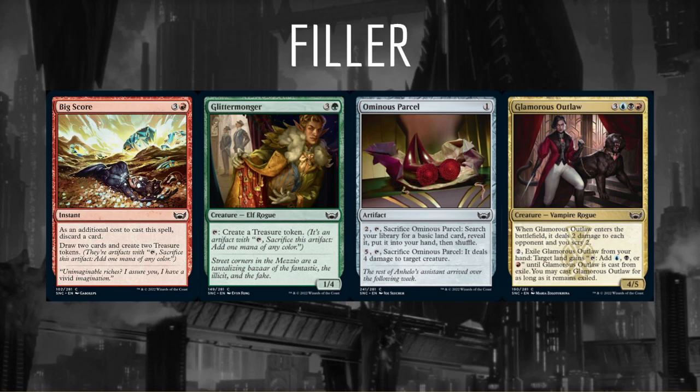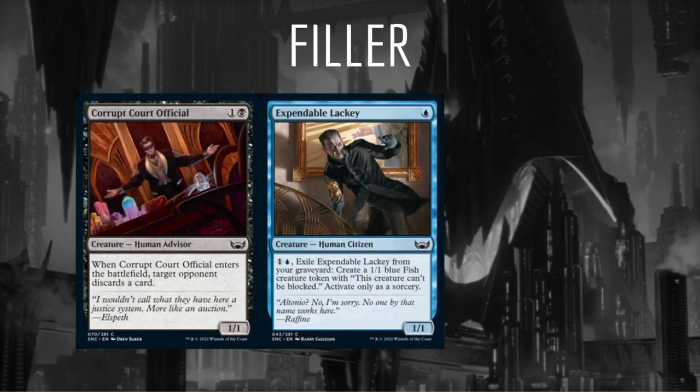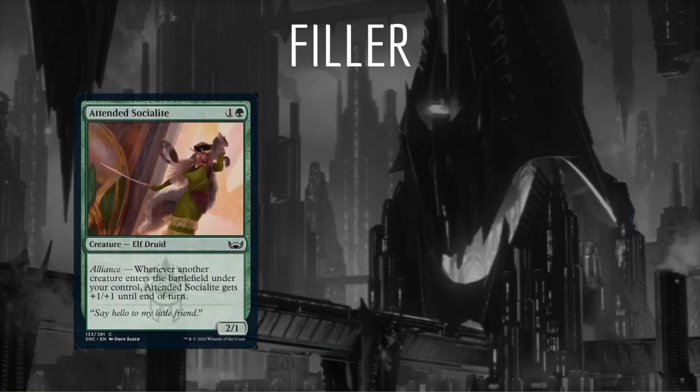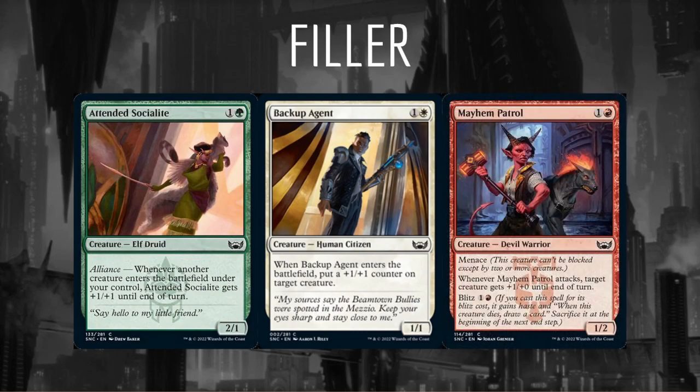Maybe we have a sacrifice theme going on and we just need some good sacrifice fodder. We'll want to pick up a card like Corrupt Court Official, Expendable Lackey, or Unlucky Witness. Or maybe we simply need to fill a hole in our mana curve. If we haven't picked up enough two mana value creatures, for example, we'll want to grab something like Attended Socialite, Backup Agent, or Mayhem Patrol.